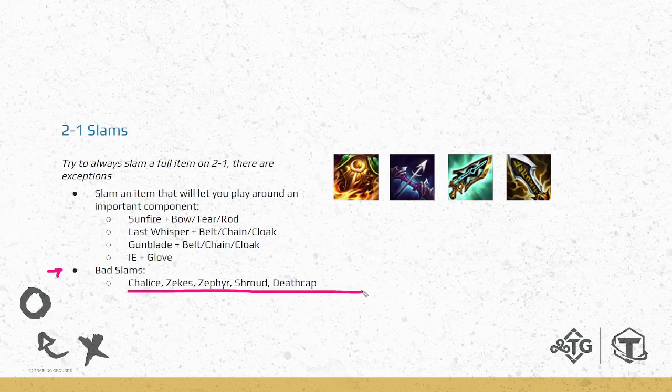Regardless, just try to make a slam on 2-1 and then play around your other component. Some bad slams: chalice, zeke's, zephyr, and shroud. Chalice and zeke's are good late game but early game the components go into something better — chalice goes into blue buff, the belt is always great, the sword is great. Zephyr and shroud are just not good early game; five seconds of disabling one unit is not a big deal. Death cap is not that great right now either — the rods can go to jewel gauntlet, gunblade, ionic spark, or locket.